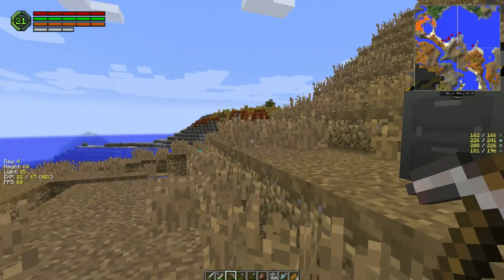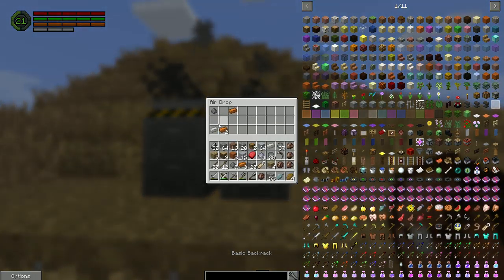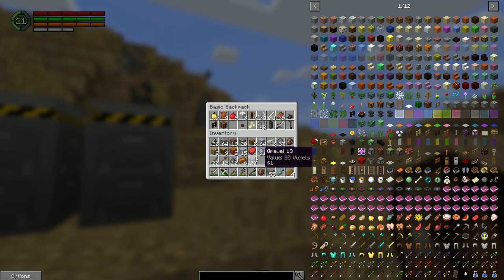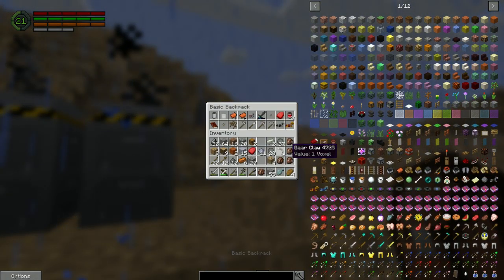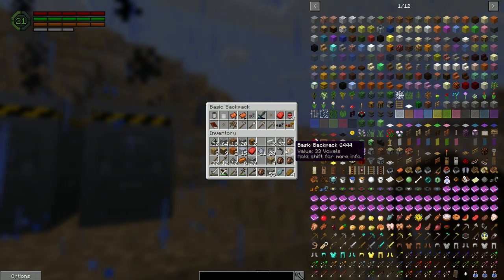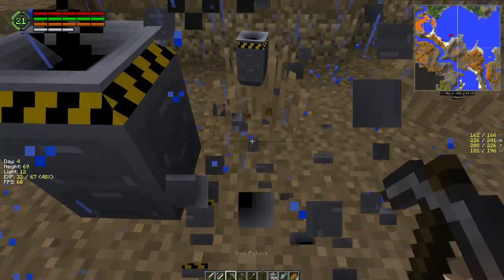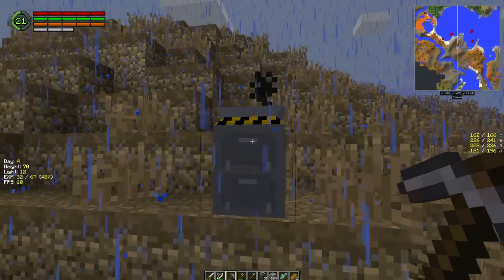I don't have any room. Do I have room to put stuff in here? That can go in, this can go in, that can go in — that's three things. Nice. Let's put a stack of clay in there. Where's our paxels or our bear claws? All right, let's just dig this up out of here. More iron — nice. We have room for this stuff whatever it is.